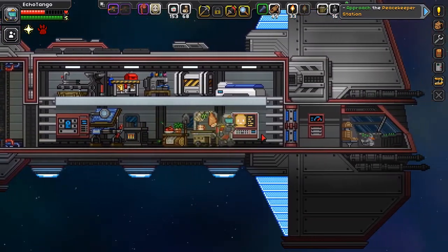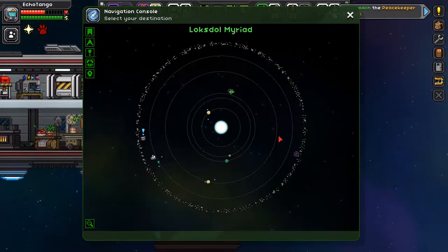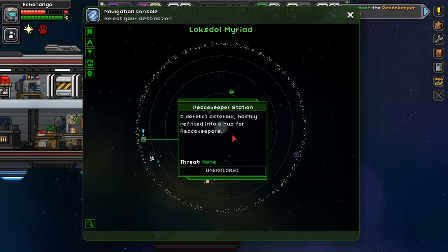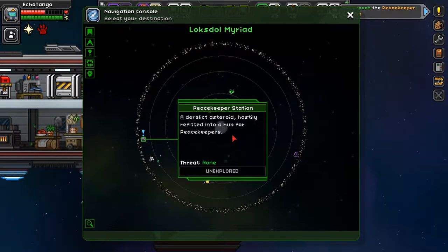We're here out in this solar system somewhere, we need to find this guy. This is our ship — we're at some anomaly. This is where we need to go: Peacekeeper Station. A derelict asteroid hastily refitted into a hub for peacekeepers. Let us go there right now.